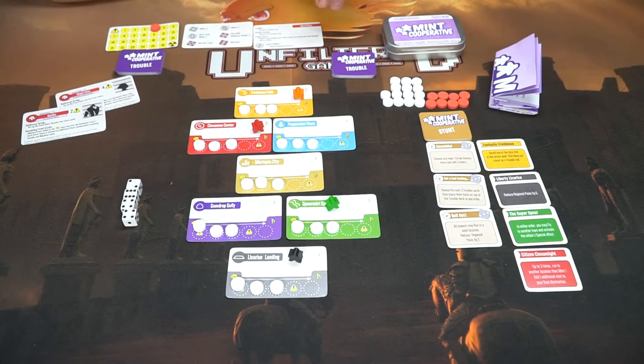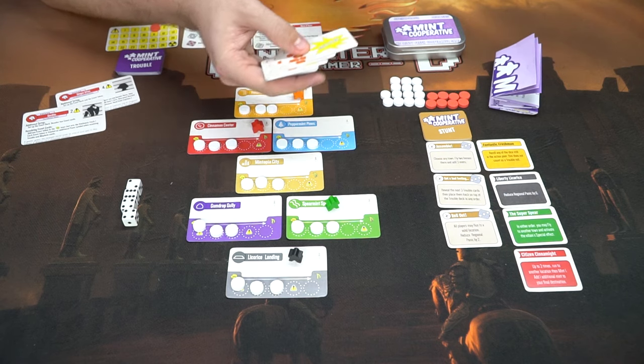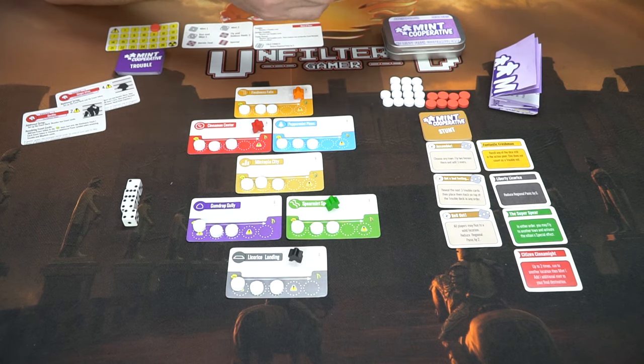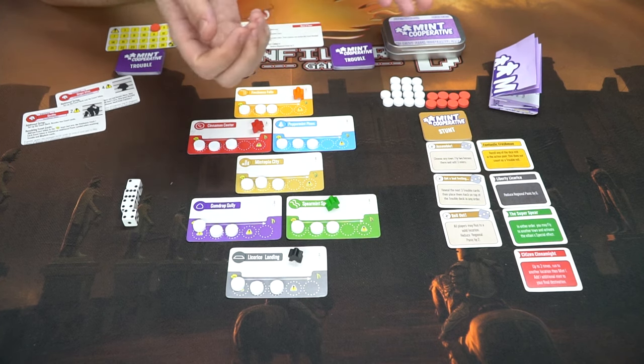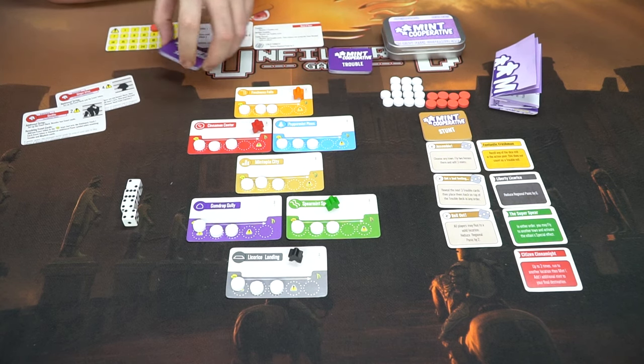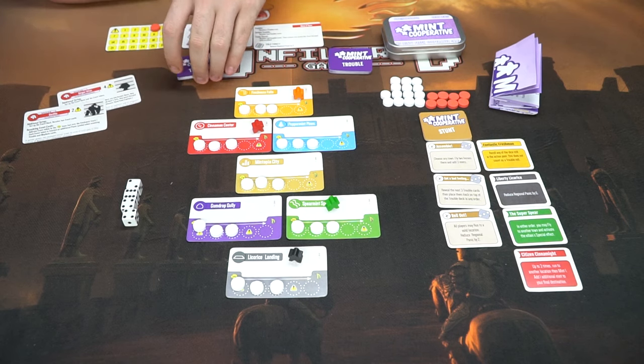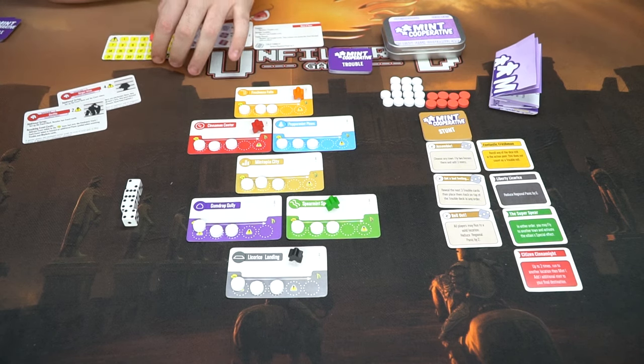The trouble deck is formed by taking and placing down mayhem cards — there are three of them. You form stacks of four cards plus one trouble card, shuffling those four cards on top of each other, so there should be three decks shuffled one on top of the other to form your trouble deck. The rest of these trouble cards won't be used unless specifically stated by some of the villains; otherwise move them away from the box.